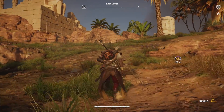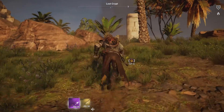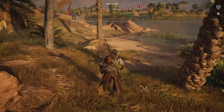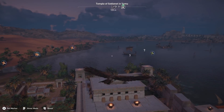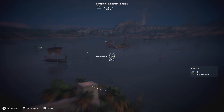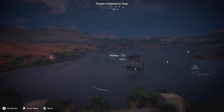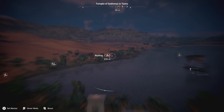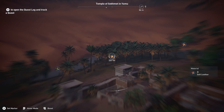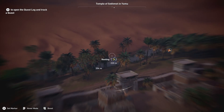There is one very handy tool at your disposal that makes finding these resources exceptionally easy, and that is your pet eagle, Senu. When you press up on the D-pad you go into Senu's control mode, and in this mode you can actually see all nearby resources marked on your map. I'll pull up some gameplay in the background showing this to you.